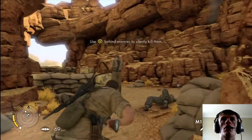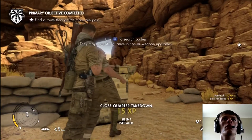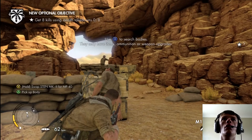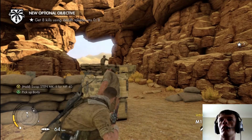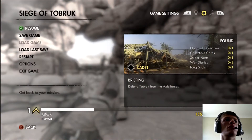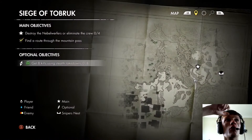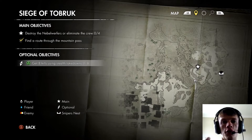Use the wire behind to silently kill them. Let's search our bodies by holding the next button. On the optional objective, it says get eight kills using stealth takedown — so that stealth takedown is what we've just done, and we've got to do eight of them.